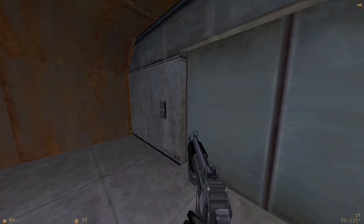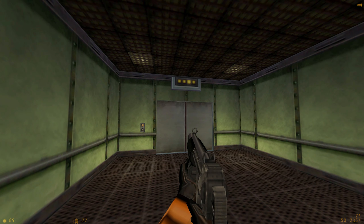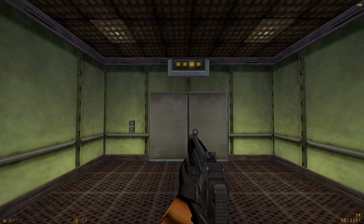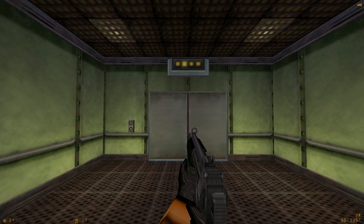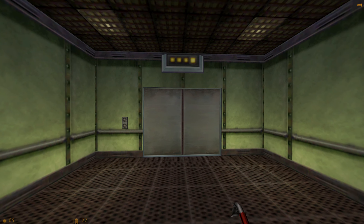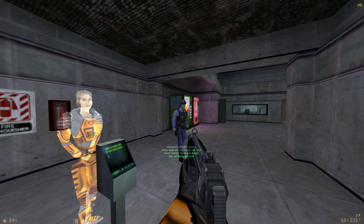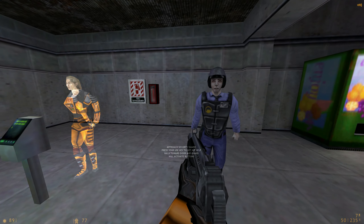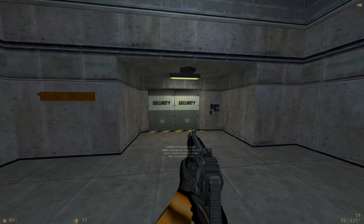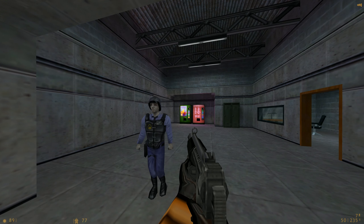Please advance to the next area. Lead a security guard into the next room. Sure, I'll follow you. Yes.